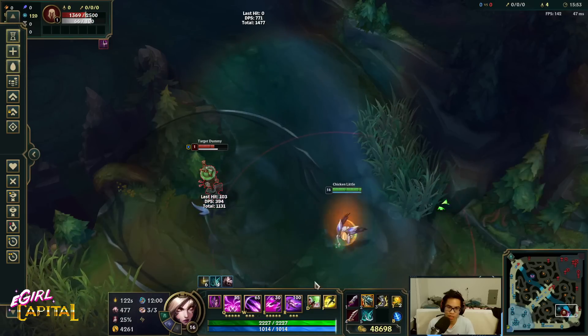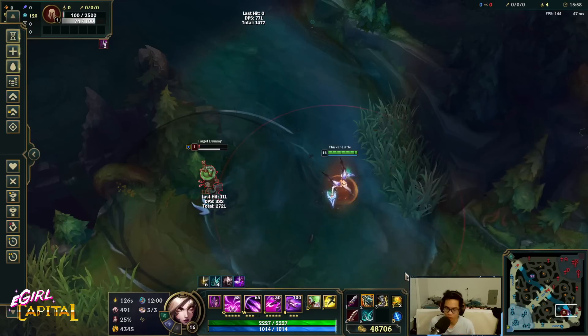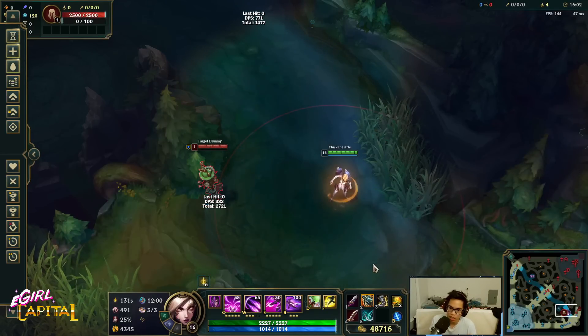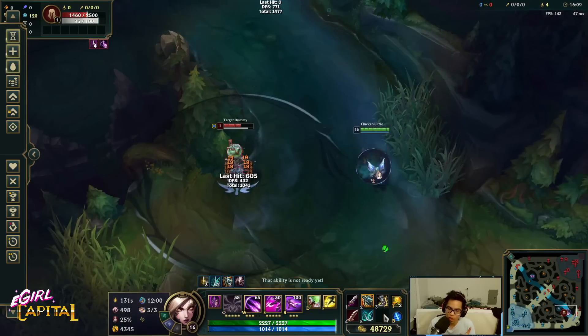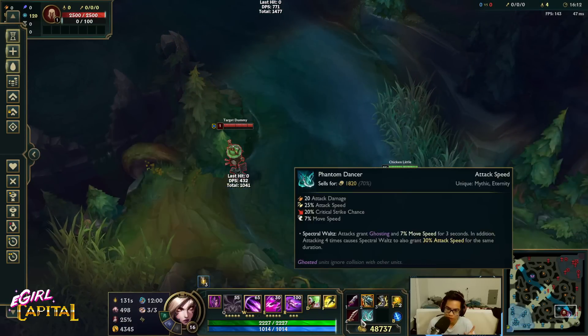When you have both Lethal Tempo and PD stacks, you E in and make a play. That's the secret — if you're wondering why you do well with Kai'Sa in lane with W flash and at Q upgrade with iso-Q, but can't figure out why you can't do damage in the mid-late game, this is why: you need to stack both Lethal Tempo and PD, then make the play.